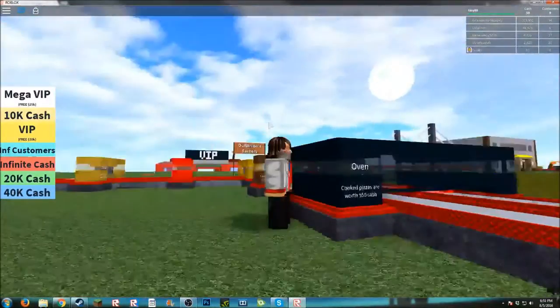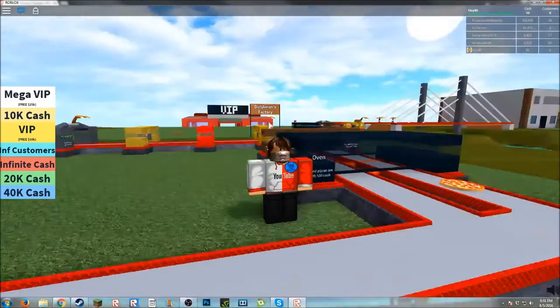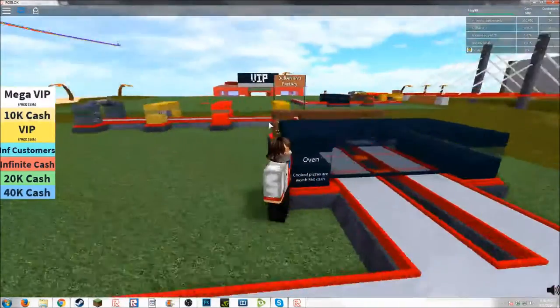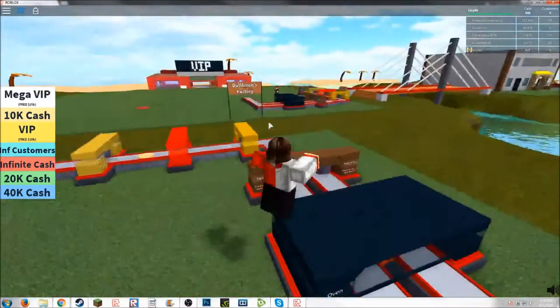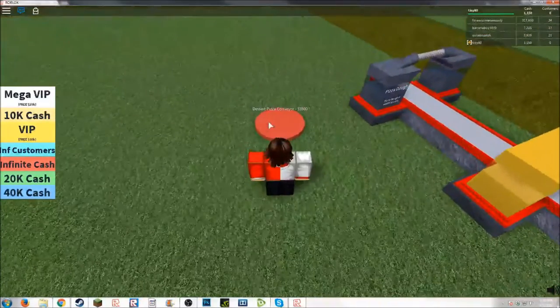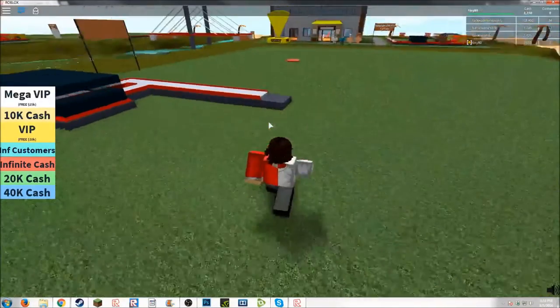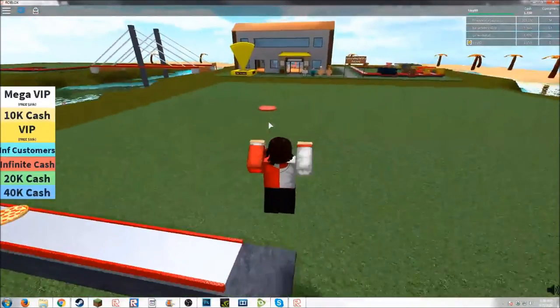The oven's big. Cooking pizzas are worth 550. Fire. Pretty cool. What else is there? Dessert pizza conveyor, 3,500. And those are only worth 500 so it's not going to take too long.